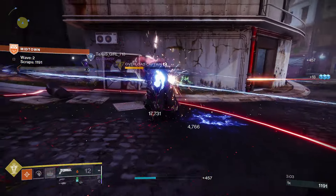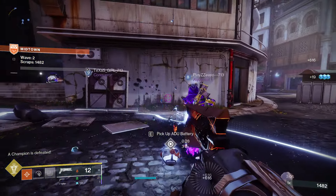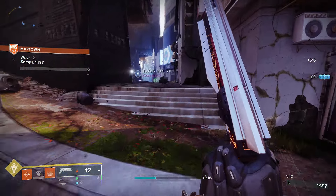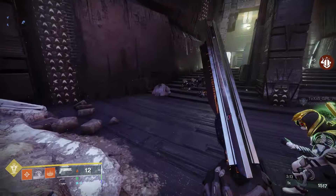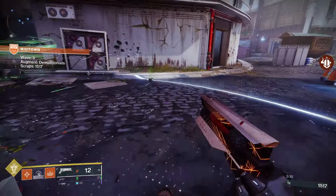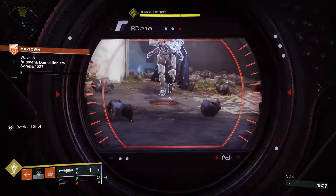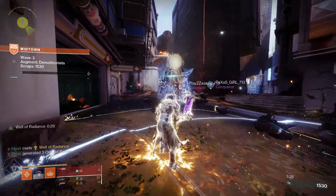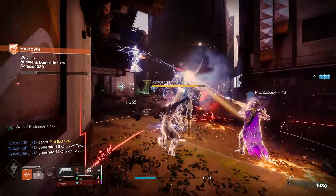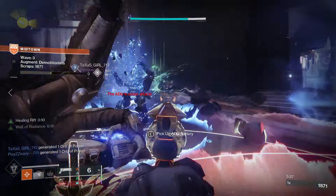Getting into the armor, we are going to be using the Phoenix Protocol exotic chest piece. Kills and assists you make while standing in your Well of Radiance return super energy. Assists include all kills made by your teammates while standing within the well — those all count as assists. This is going to be very useful for creating that chaining super effect, because it lets you regenerate a significant portion of your well. If you combine that with another Well of Radiance user casting their super and then pick up the orbs from it, you will get your super back by the time their well is over, giving you an infinitely ongoing well.